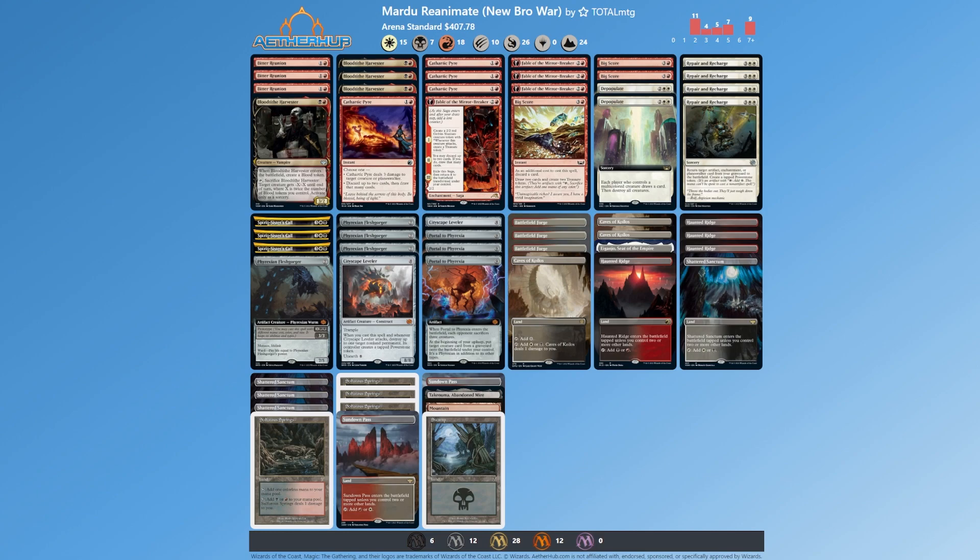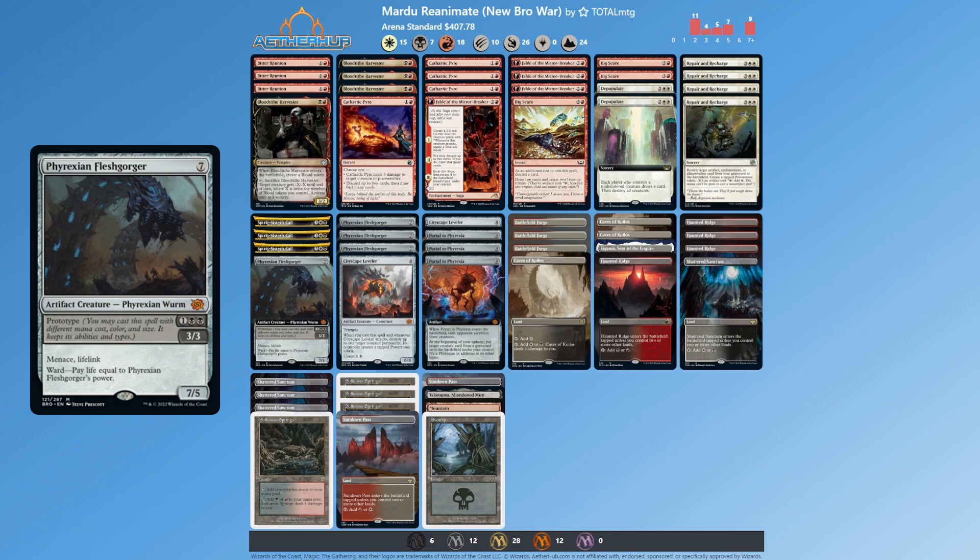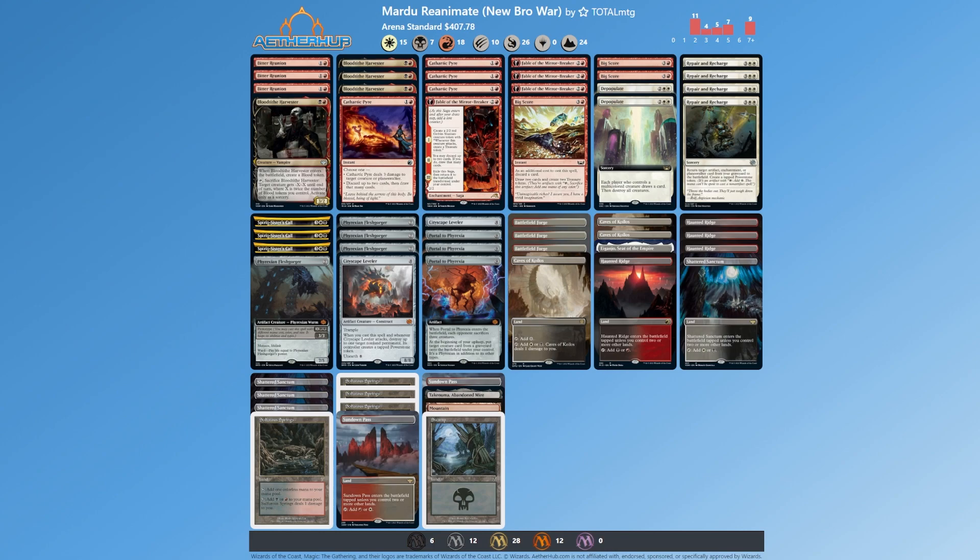With the new Brothers' War we get lots of really cool Phyrexian artifacts. We've got Phyrexian Flesh Gorger — I love this one. It's a 7/5, can be played for a prototype cost of one double black and becomes a 3/3, or play it for seven as a 7/5. What we're looking to do with this deck is cheat the Phyrexians into play. We have cards like Repair and Recharge to return an artifact or enchantment from your graveyard to the battlefield, and ways to discard them like Bitter Reunion — pay one, give it haste. We also have Cathartic Pyre to discard two and draw two cards.